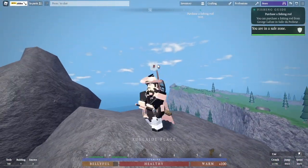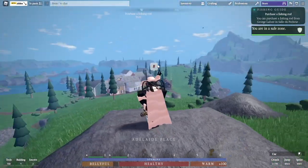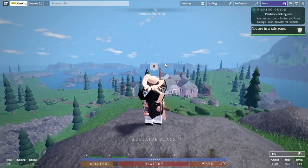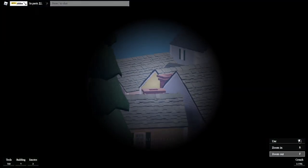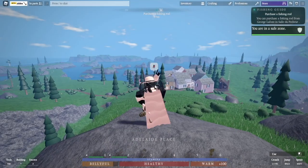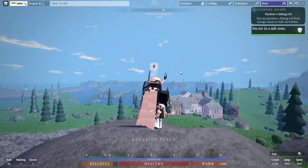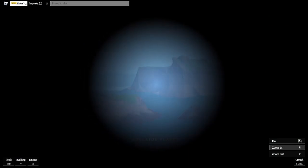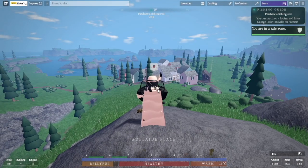Spyglasses are great for situational awareness. I use a Ducat Spyglass, but there's a craftable spyglass at master smithing you can just make at the anvil in that building. It's great for situational awareness, it's great for combat — I use it all the time. Spyglasses are awesome; get one as fast as possible.